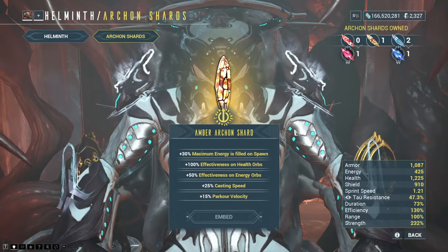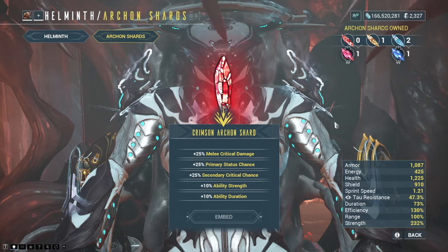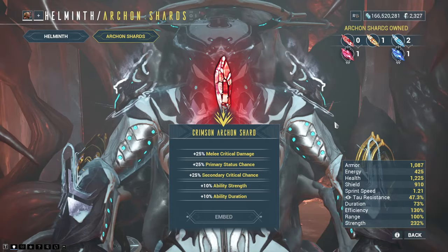And then lastly, we have the red one — I don't have a normal red one, but you can still see the normal stats anyway. This one is based more on offensive, damaging enemies, because we have melee crit damage, primary status chance, secondary crit chance, ability strength, and ability duration.